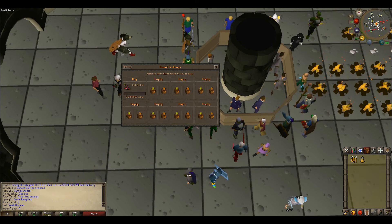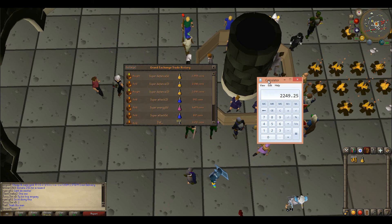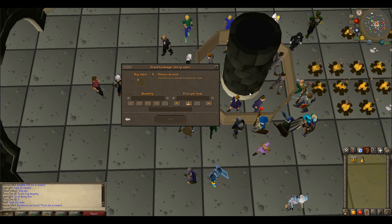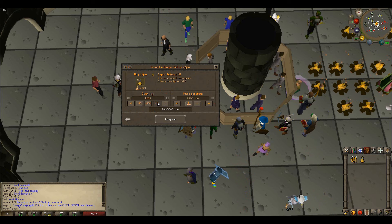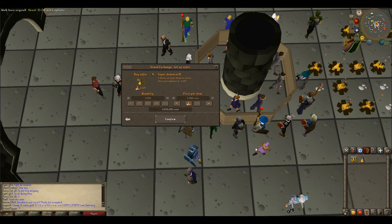We might do a super defense potion flip — it looks like a pretty good margin. That's almost 200 GP if we buy it for the low price, so that's 400k at the low price or probably more like 250k at the high price. We'll put it in for 2046 and buy close to 2,000. We'll also see if the infinity hats buy — if they stagnate we'll pull them out.